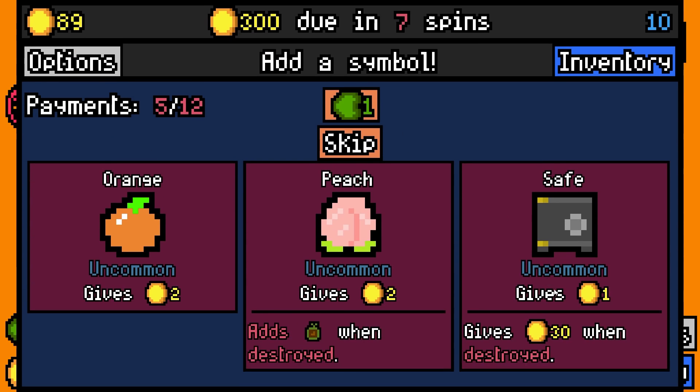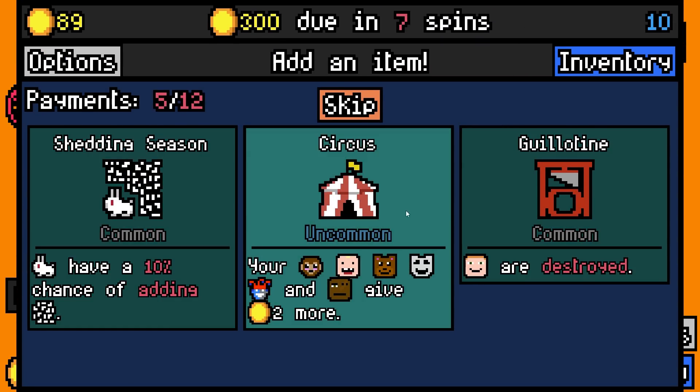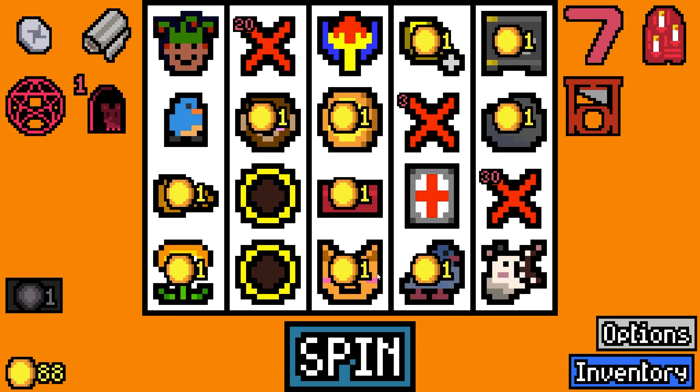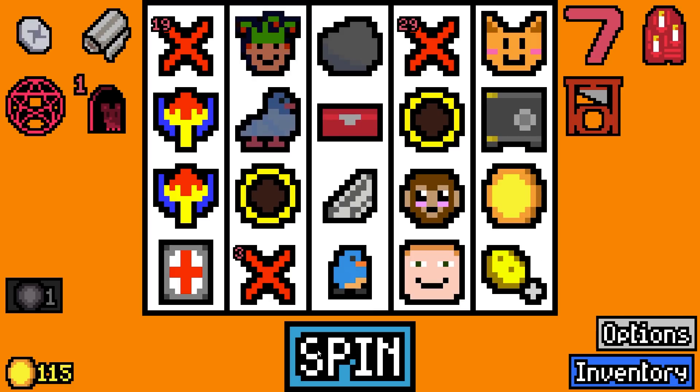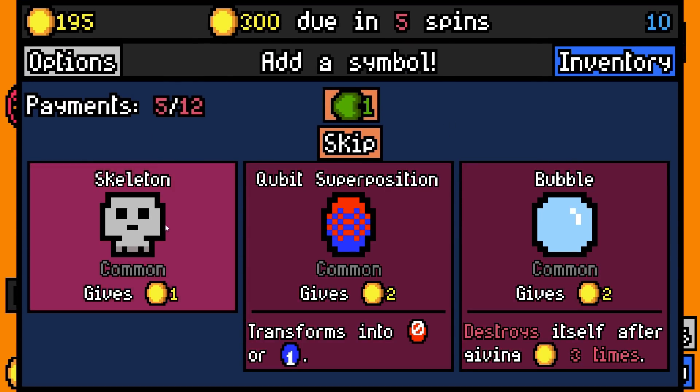We're gonna add a safe and a guillotine. I'm not gonna get rid of anything just yet. The safe gets opened by the key - billionaire gets destroyed. 35 gold just from the billionaire alone! We roll 80 - very good. A skeleton - yes!